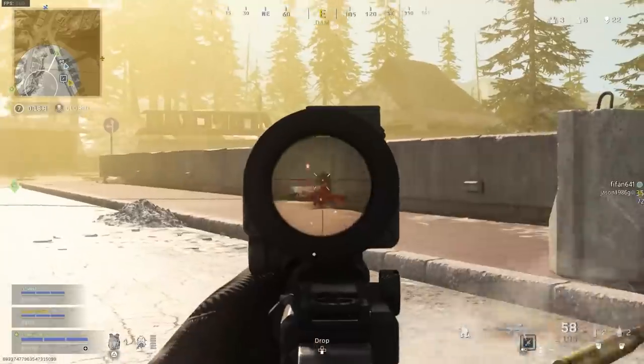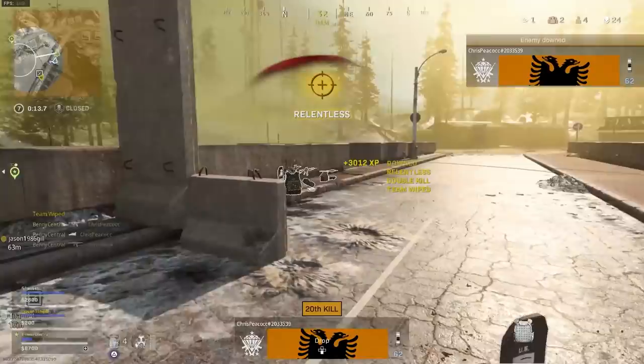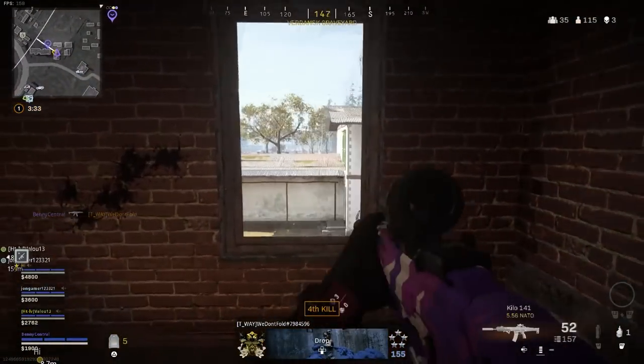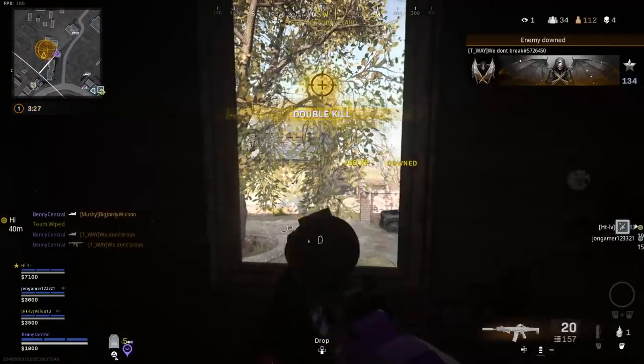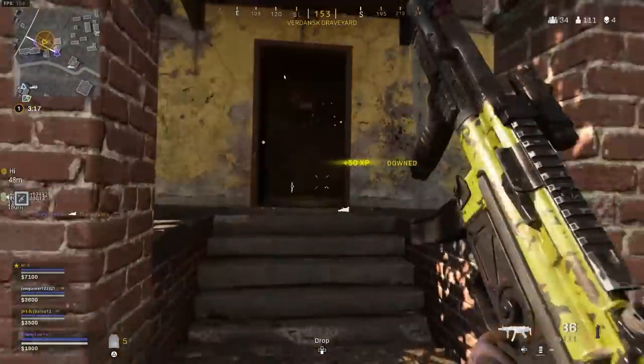My next tip for Warzone is a simple one: use Semtex grenades over C4s in your loadout. With Season 6, C4s took a huge nerf and you just can't throw them anywhere near as far. Those Semtexes aren't as powerful as a C4, but they can be perfect to force players out of a position so you can take them out with your gun. So use those Semtexes.